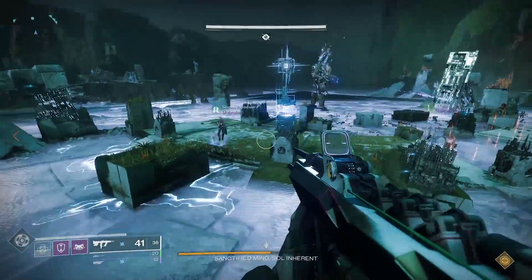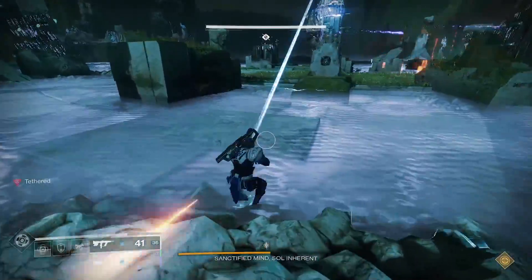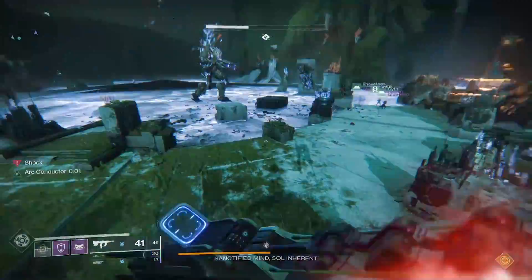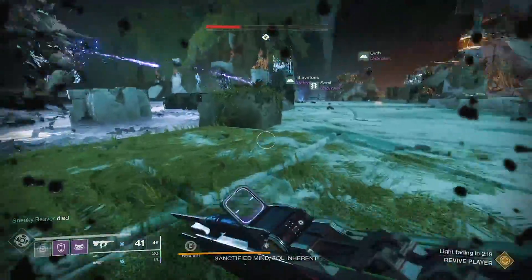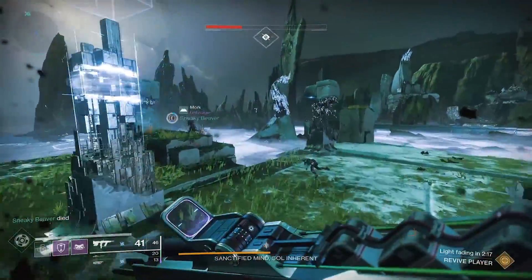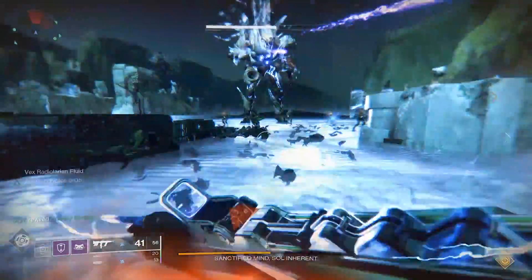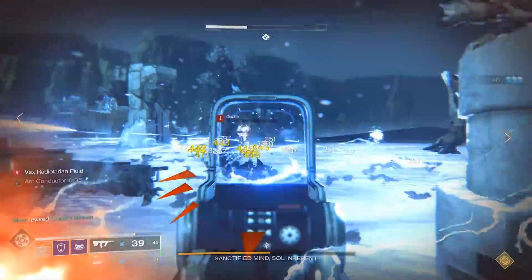You'll see some clips of myself using Risk Runner in this video. Those clips are from when the contest modifier was on and the damage we deal and receive are not representative of someone at the proper power level for this encounter, which is 940. Risk Runner was being used as a defensive option thanks to the arc shield perk on it.